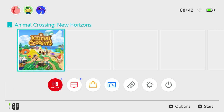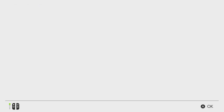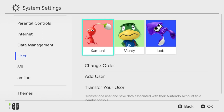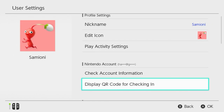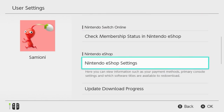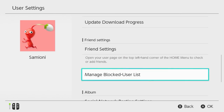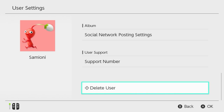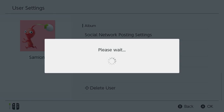Now I should be able to wipe the Samioni user account. Because if I wipe the game save, bang goes the island. But if I wipe her — I'm sorry, Samioni — she's on the other Switch, she's fine. But if I wipe her, the game save should stay. If you're not seeing this video, I cocked it up and we'll just have another volcano and Monty will have to start again.